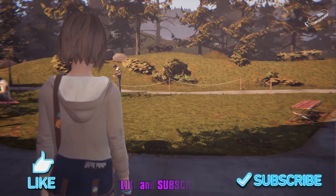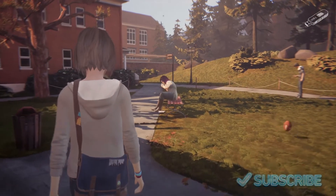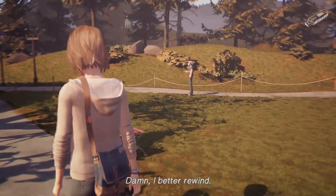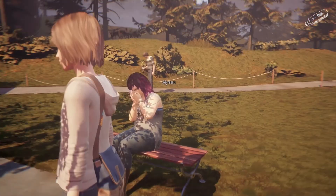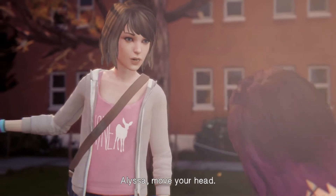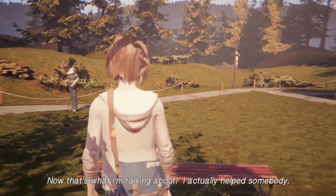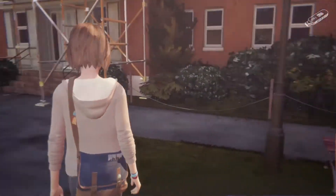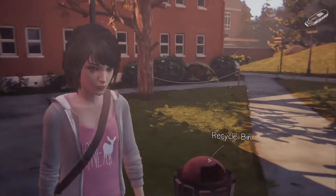What's up everyone, and welcome back to another video. I'm gonna be going through all the times you save Alyssa from objects being thrown at her or from her getting hit by anything. So the first one — he's gonna throw the football and all you gotta do is just rewind until her, and this will also give you a photo. If you come over here, you can take a photo of that, which I've already done — I've 100% this game.